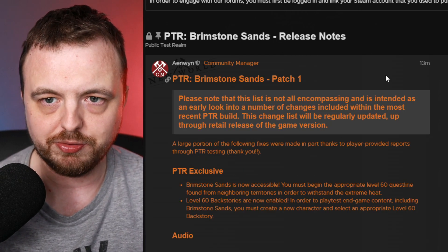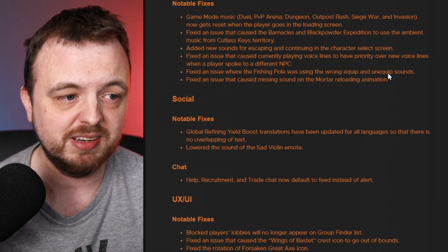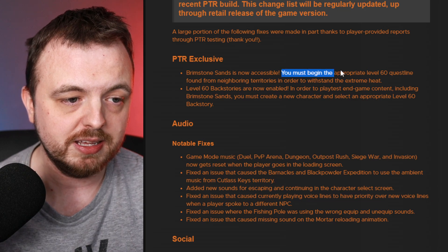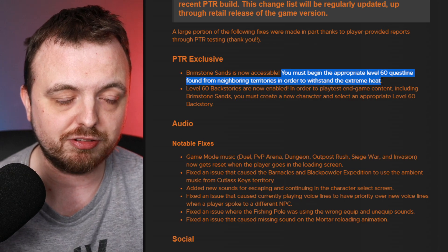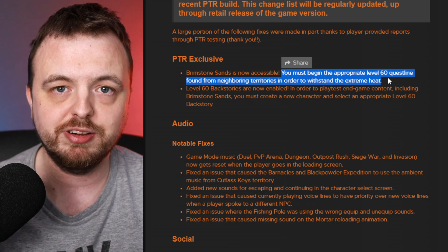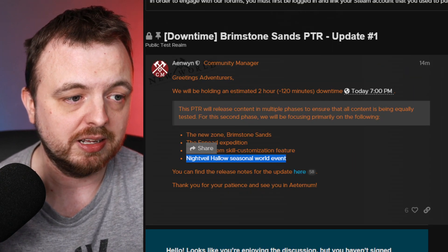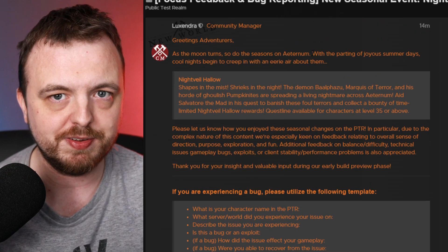I've gone through the patch notes — there's not that much in here. One interesting thing is that you can get a character who's already level 60, but you must begin the appropriate level 60 quest line found from the neighboring territories to withstand the extreme heat. So you can't just wander into Brimstone Sands — that heat haze that kills you is a permanent feature it seems.